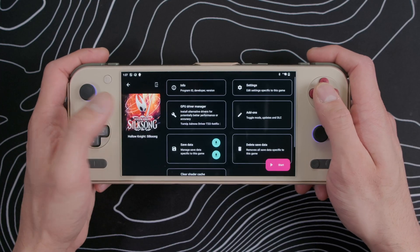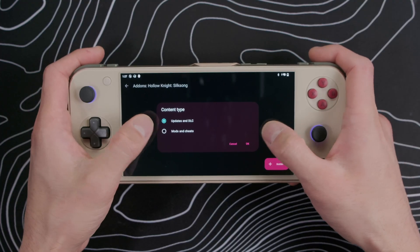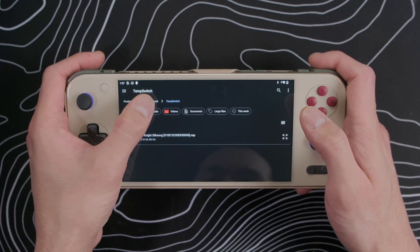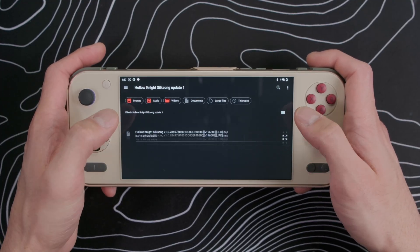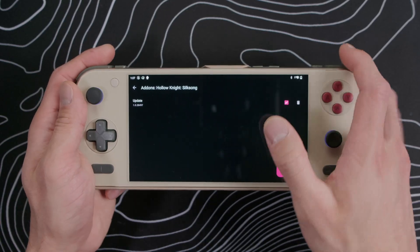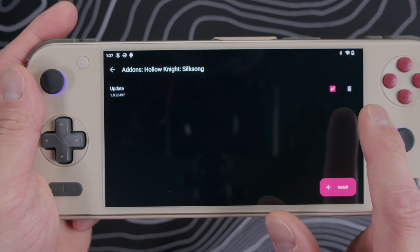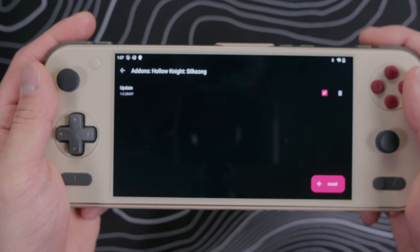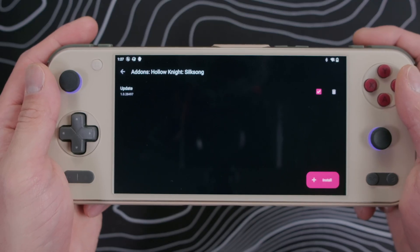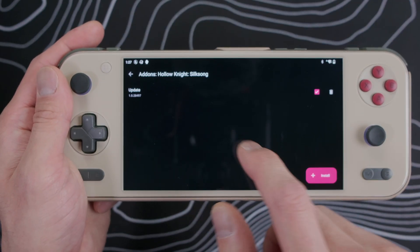You can tap and hold on a game, then go to add-ons, and tap the plus button to find and install any game updates or DLC that you've ripped from your Switch, and these will be installed to the device's internal storage, and you have to do this for each game. If you don't have too many games and your internal storage is big enough, this might not be an issue for you. But if you only have, say, 128GB of internal storage, which is common on a lot of base models for these Android handhelds, then these game updates can quickly eat up your valuable storage space.